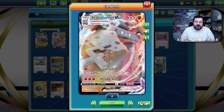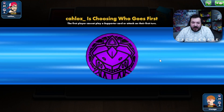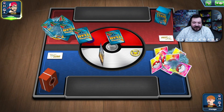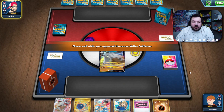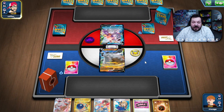We'll jump to some gameplay — hopefully I can play against Arceus Inteleon or Palkia and show how this deck works. Our opponent's calling the coin flip and we lost it — that's okay, we're okay going second. That means we can play a supporter on our first turn. We're playing against a Palkia deck, so I'm happy with that matchup. Palkia is a pretty favorable matchup as long as we're able to get set up.